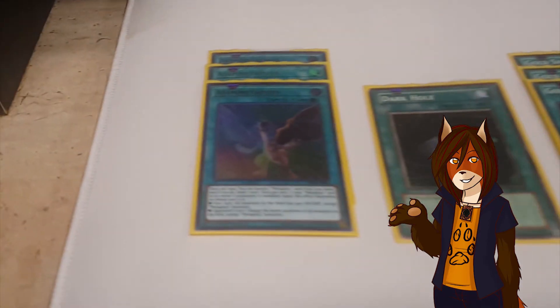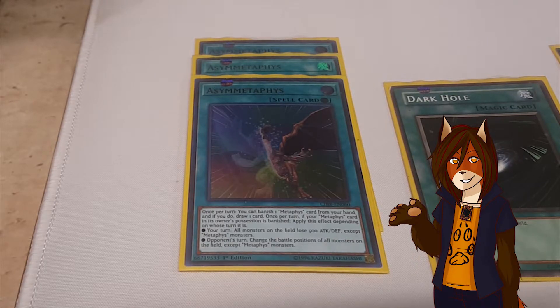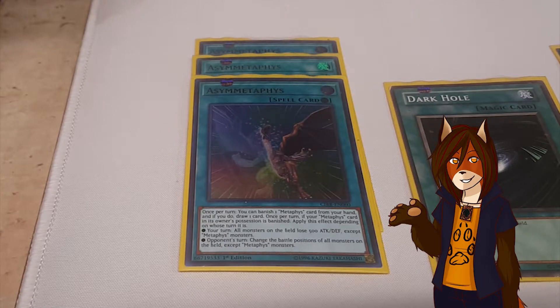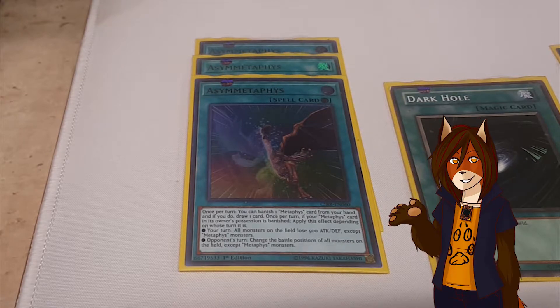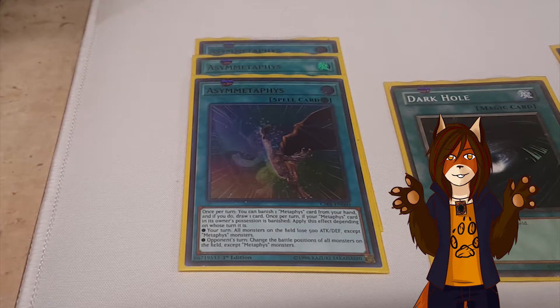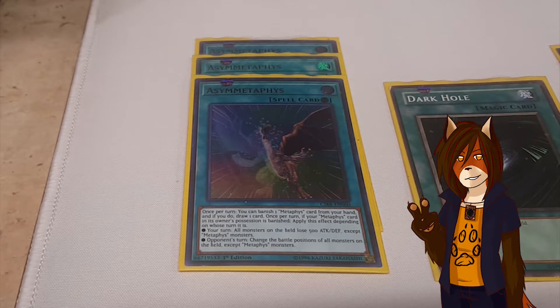Next we have the spell cards. First off is a playset of Accel Metaphys. This spell card is the whole reason I wanted to make this deck, because I have never been so enamored by a piece of card art in my entire life — something about this card art really caught my eye, maybe it's the colorful way that it interacts with the holofoil. Once per turn, you can banish a Metaphys card from your hand, and if you do, you get to draw a card. In addition, if a Metaphys card is banished, then you get to activate one of two effects: if it's your turn, all non-Metaphys monsters on the field lose 500 attack and defense; if it's your opponent's turn, all non-Metaphys monsters have their battle positions changed.